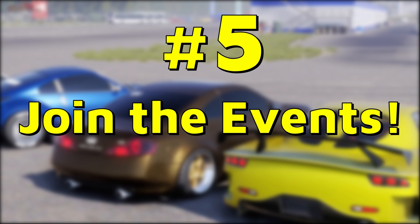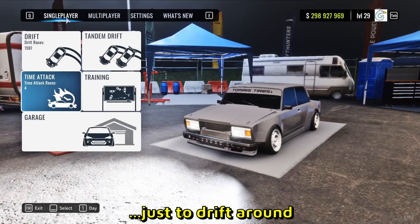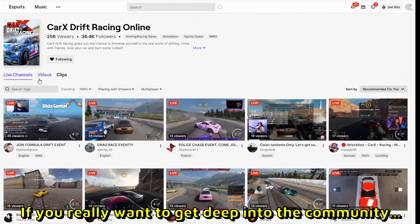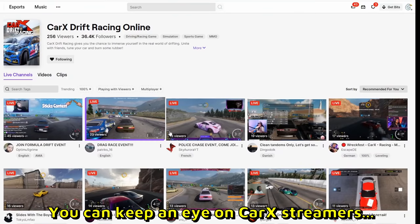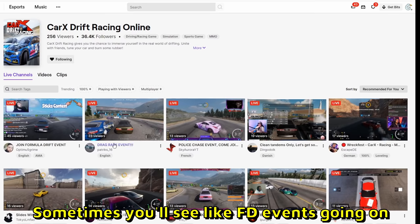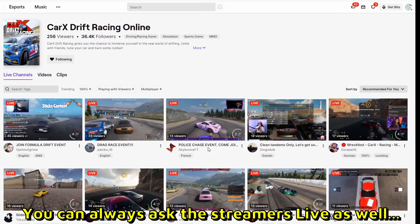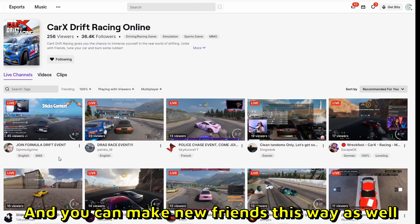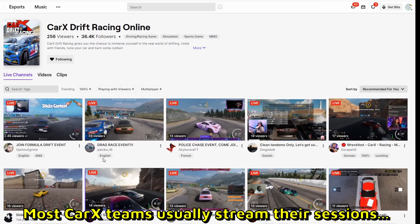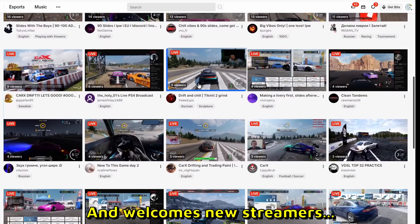Number 5: Join the events. If you just play single player or join random servers to drift around, you've only scratched the surface of CarX. If you want to get deep into the community, keep an eye on CarX streamers on Twitch. You can look at stream titles — sometimes you'll see Formula Drift events, drag races, police chases, and all sorts of interesting events. You can ask streamers live how to join, make new friends, and even join CarX teams. Most CarX teams stream their sessions on Twitch as well. CarX overall has a pretty positive community and welcomes new players with open arms.